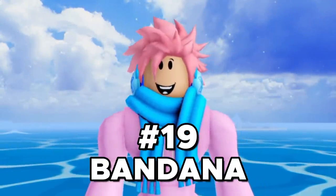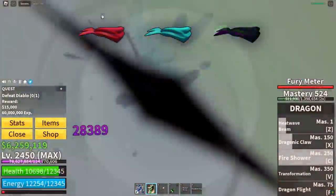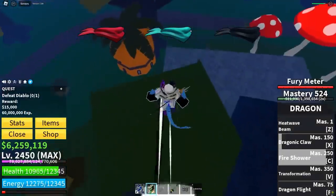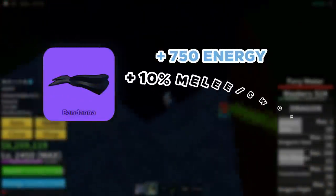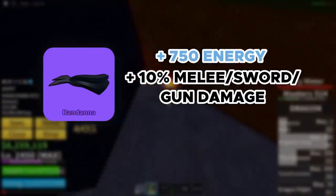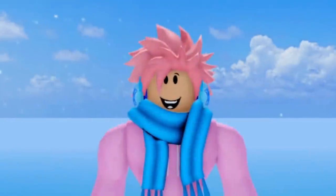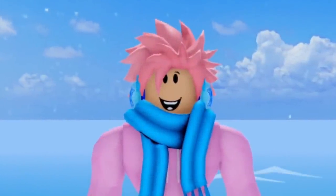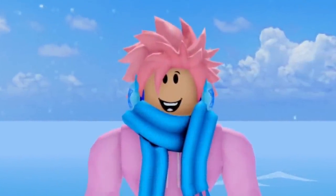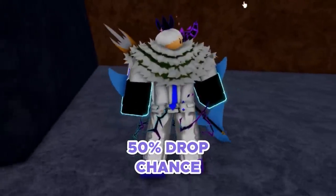Moving on, we got the Bandana, and this Bandana actually has three different forms — Red, Green, and Black — and they give you the exact same stats. You can obtain it with a chance after defeating the Elite Pirate. This accessory gives you a total of 750 energy, plus 10% melee, sword, and gun damage, and a plus 80% movement speed. You literally become super fast, and that's the main use for this — if you just want to get faster, this is definitely the accessory you want. Keep in mind, you only have a 50% drop chance, so you're gonna have to grind it a few times.